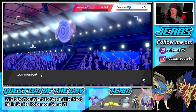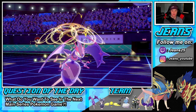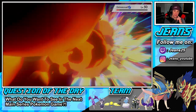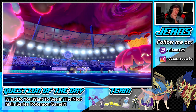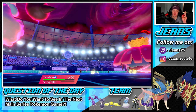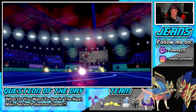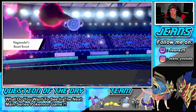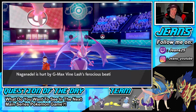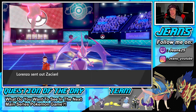Hopefully he pulls out Landorus so we can force a Defiant boost — we still have Choice Scarf Urshifu in the back to outspeed anything. He brings out Zacian and Torkoal! Torkoal sets up drought and Swords Dance is bouncing out. Thundurus should be fastest — I think Wild Charge is going to be replay here. Let's Wild Charge onto Zacian and see how much damage we can do. Sludge Bomb connects too as Zacian doesn't protect.